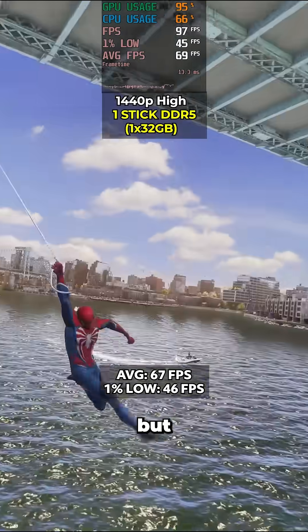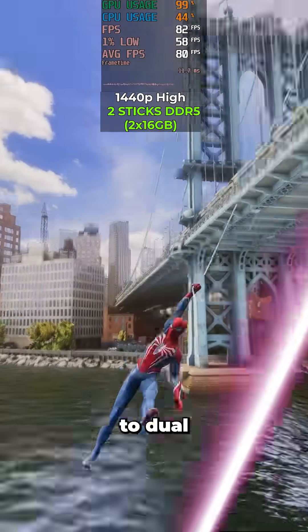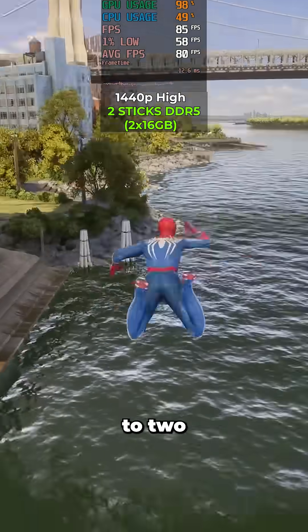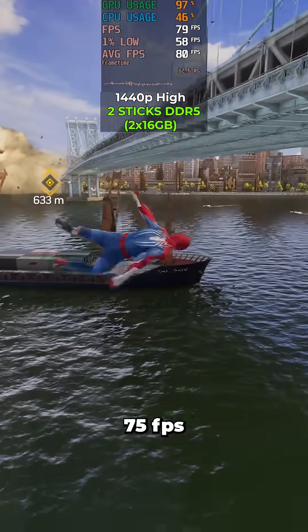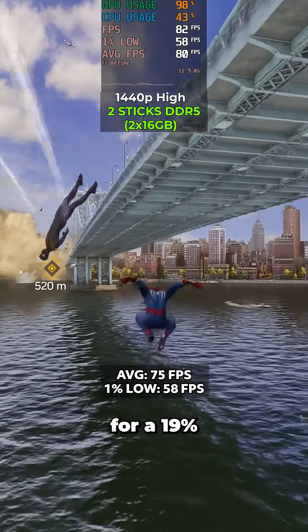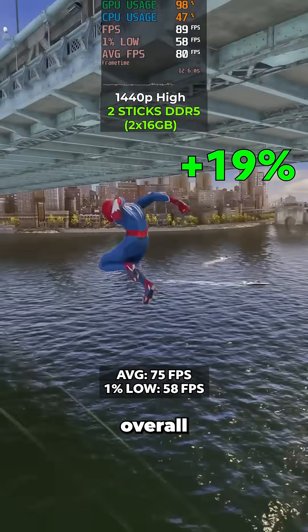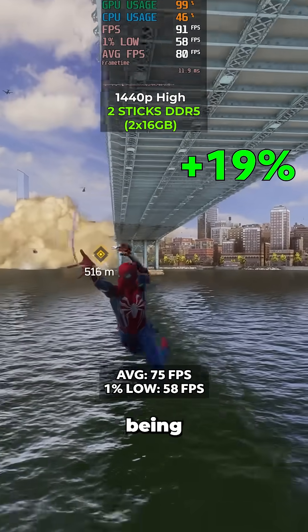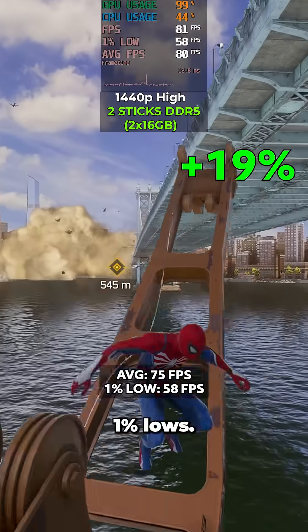A pretty good showing, but how does it compare if we switch to dual channel? At 1440p with the same settings but 2 sticks, we are getting 75fps and 58 lows. That accounts for a 19% increase in overall FPS, which is a massive amount, mostly being propped up by those 1% lows.